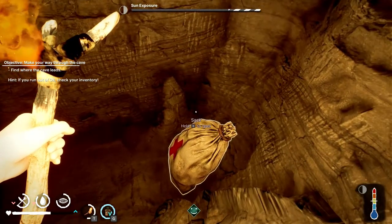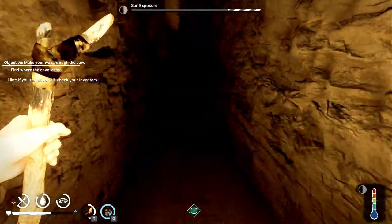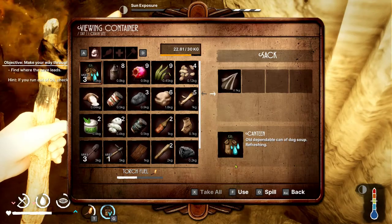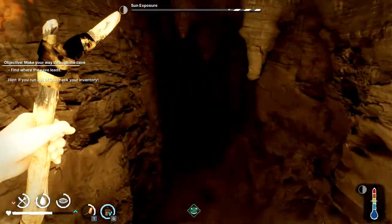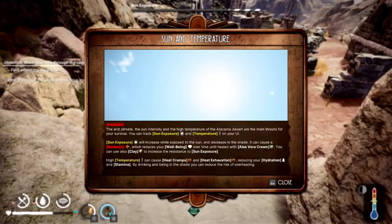Just wandering into a cave. What has happened here? I think one of the achievements is reading all the notes or books. Sun and temperature — so track the sun exposure here and the temperature. Sun exposure will increase when exposed to the sun, decrease in the shade.